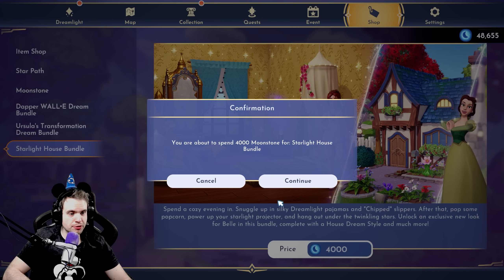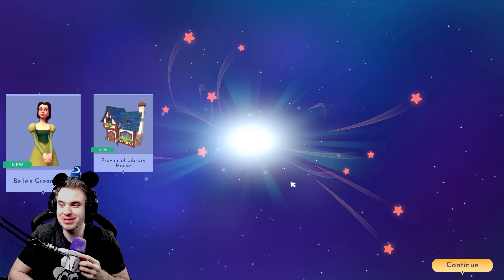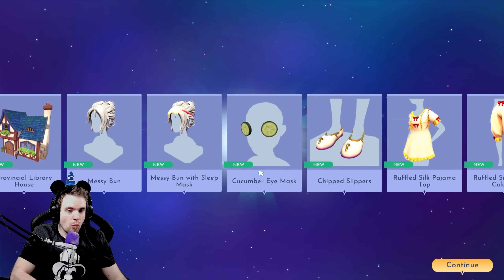Alright, let's do this. 4,000 Moonstones — take my money! Literally my DreamSnap reward this week.